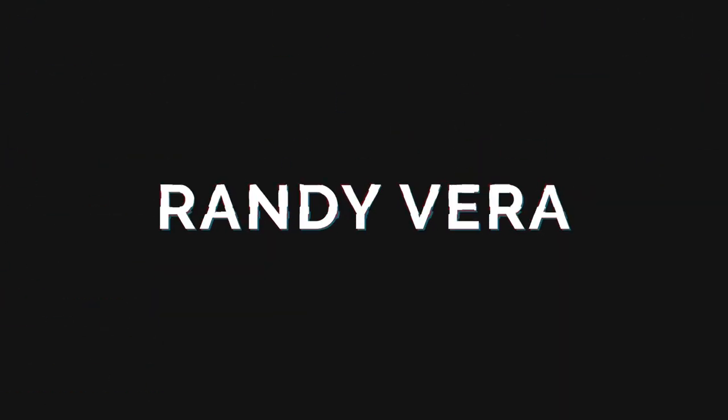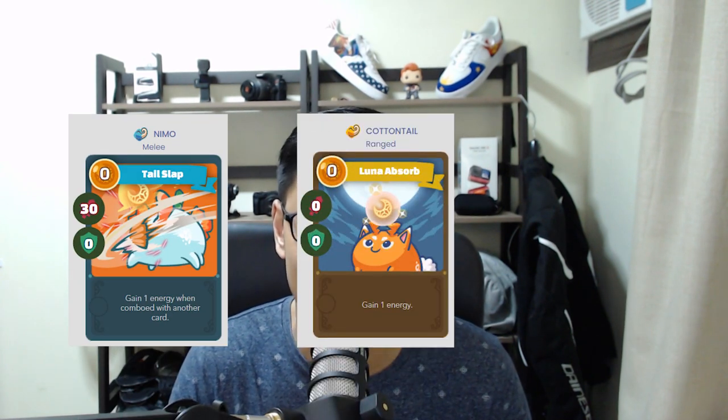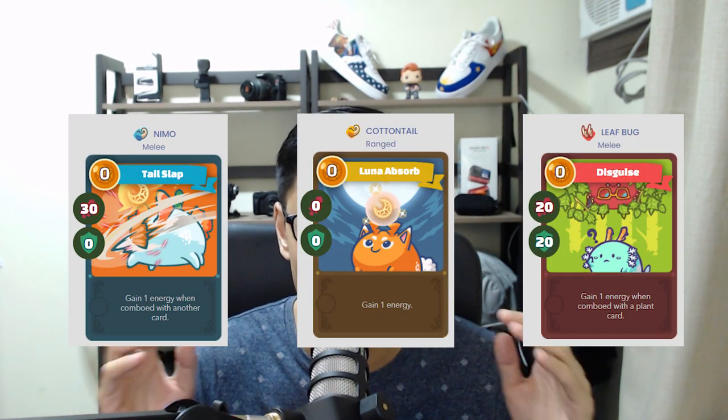For those of you who do not know what a zero cost energy card is, there are actually three currently in the game right now: Nemo, Cottontail, and Disguise. These cards are very efficient to use because they cost zero energy yet they offer one energy gain every time you use them.